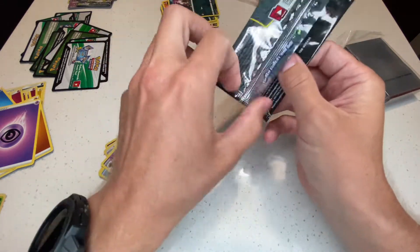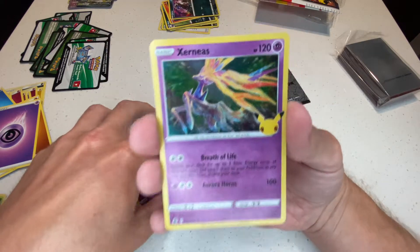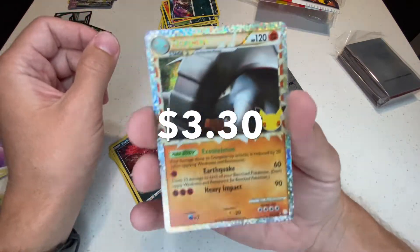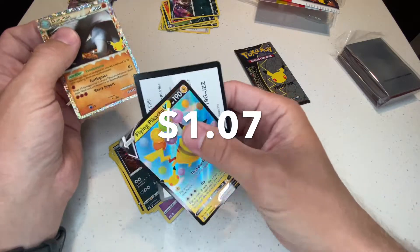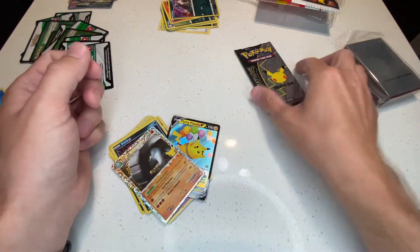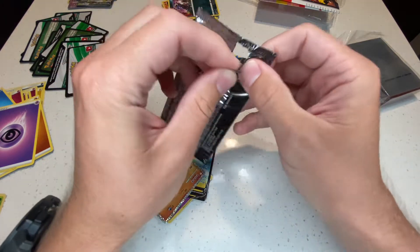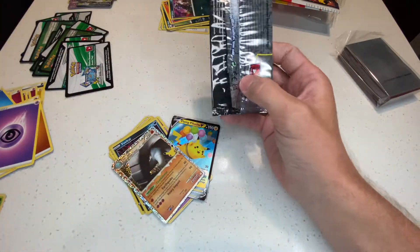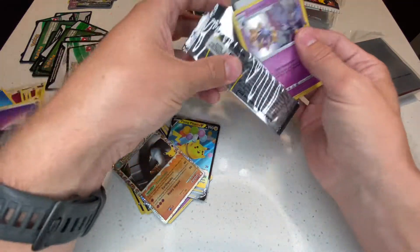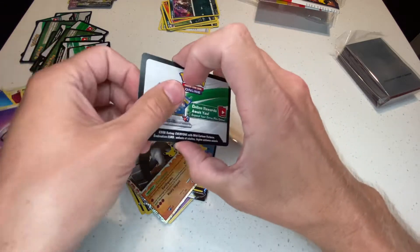Oh my gosh, this really paid off! I've been spending so much money lately and that Charizard really just bailed me out. The centering is kind of bad though — you can see the left border is wider than the right — but holy cow, we got a Charizard! I'm so stoked. I've got two more packs — imagine if I pulled two Charizards. I'm happier now than when I pulled that fat Pikachu secret rare in Vivid Voltage.